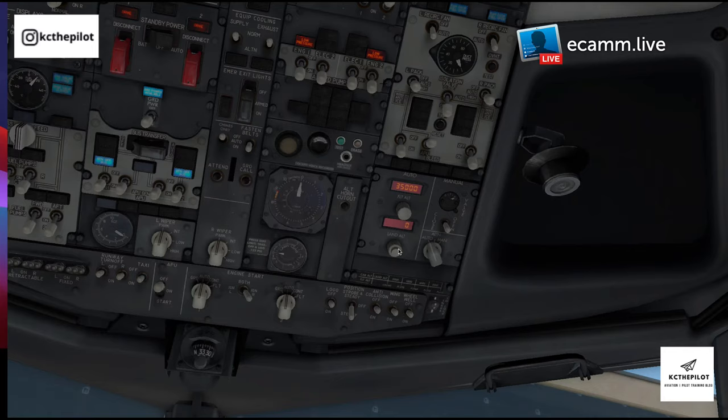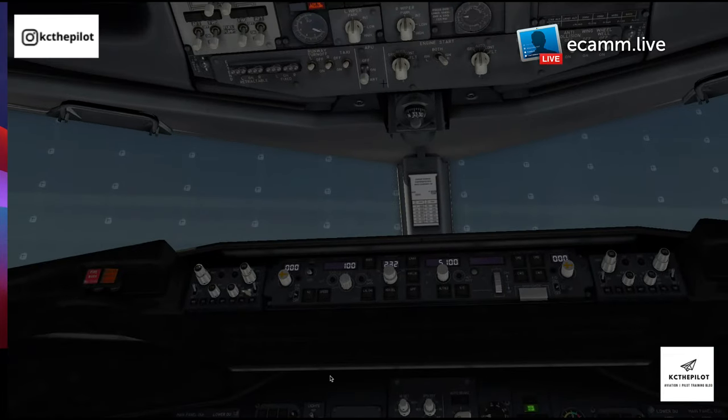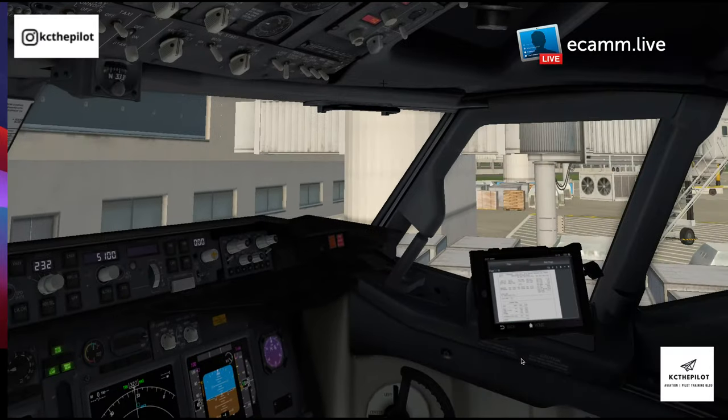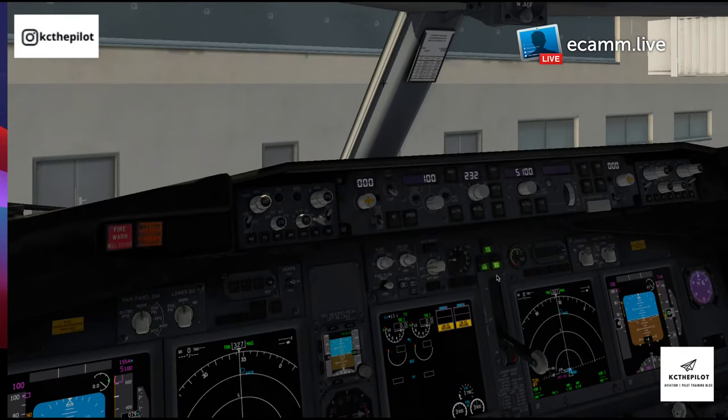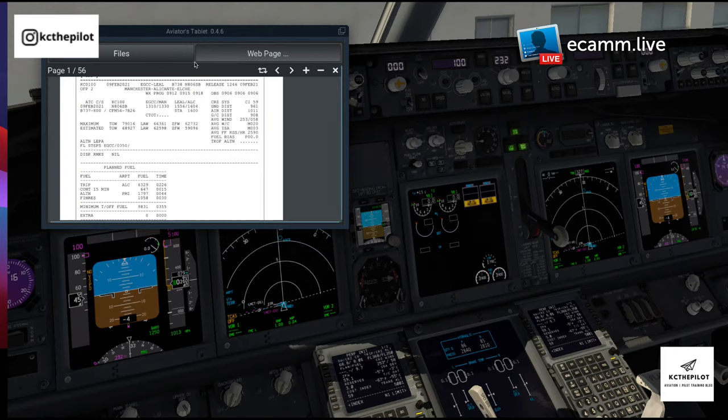Checking the pressurization system: zero differential, cabin altitude showing roughly what the airfield is, and no rate of climb. Continuing upwards to pressurization and air conditioning: trim air on, packs to auto. Setting the cruise panel: cruise altitude 350, setting 150 feet final cabin altitude, make sure that's all in auto. Lights can remain where they are and we'll assume boarding is complete, so we can start getting the APU going.